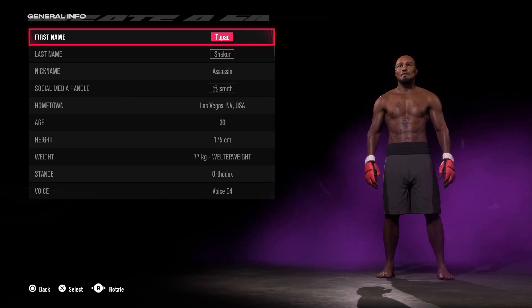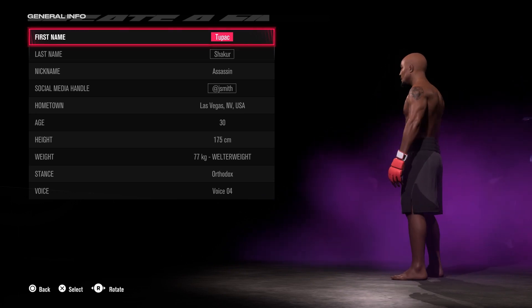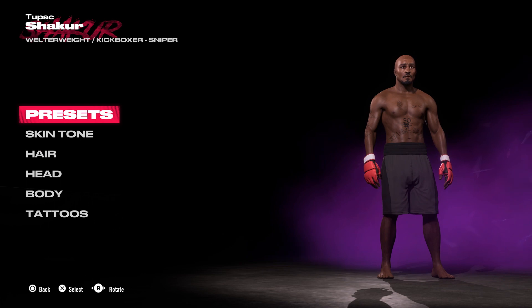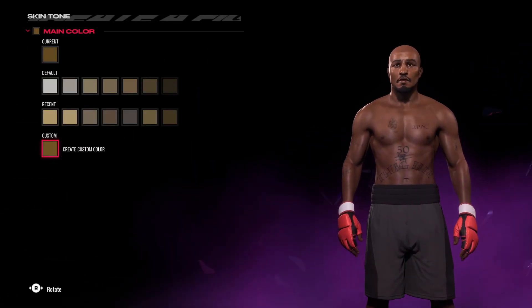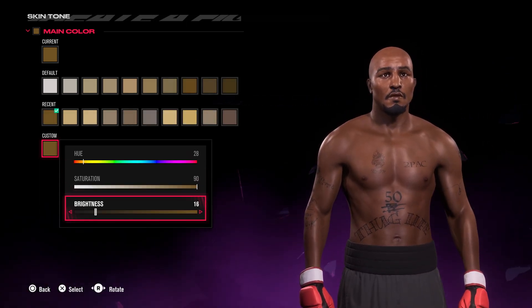What's going on people, Aiden here. Today we're going to be having a look at the welterweight edition of Tupac Shakur for EA UFC 5. Let's jump into this one — it's going to be a bit of tattoo work at the end so bear with me on that. For the presets I always start off with the top left and then work our way through the categories to get this result as the end one.